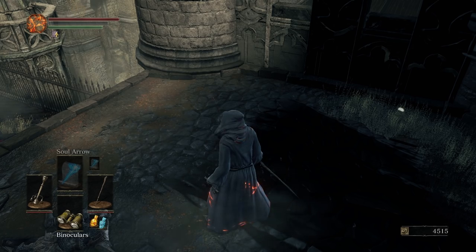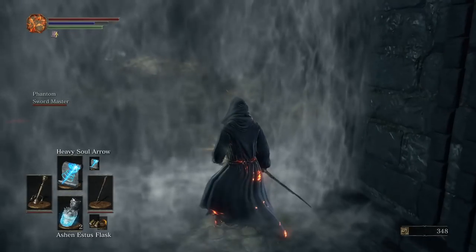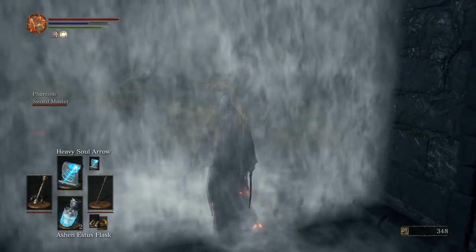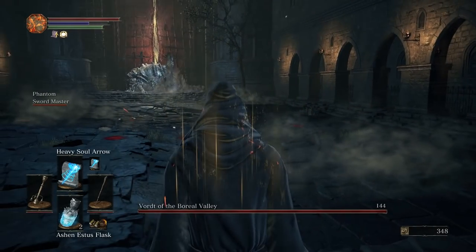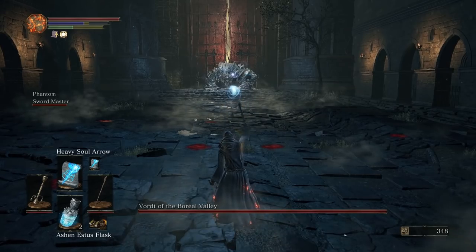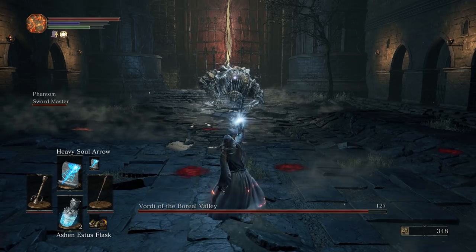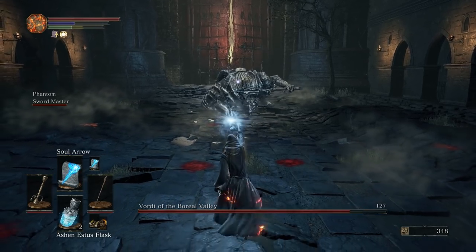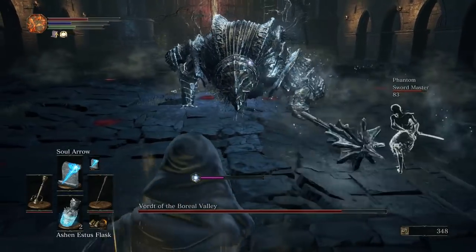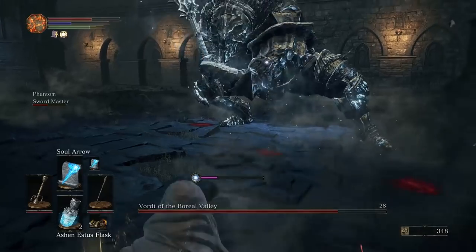As soon as the battle starts, I recommend that you immediately use the Cleric's Sacred Chime, so you can start immediately recovering if you get hit. When the battle first starts and you're far away from him, I want to probably lead with heavy soul arrows — maybe two or so. But not too many, because the casting time is way too long and eventually the boss will get tired of moving slowly and come dashing toward you.